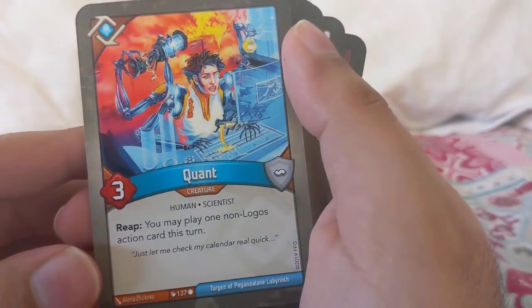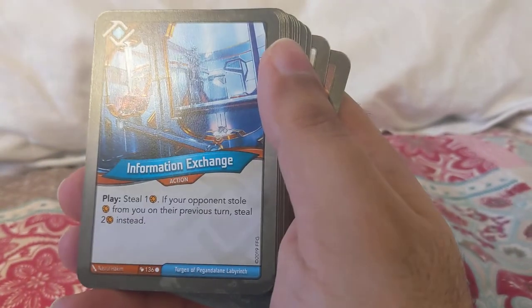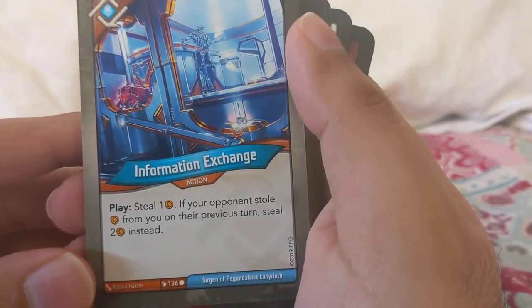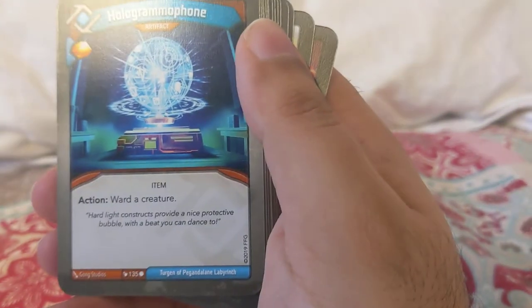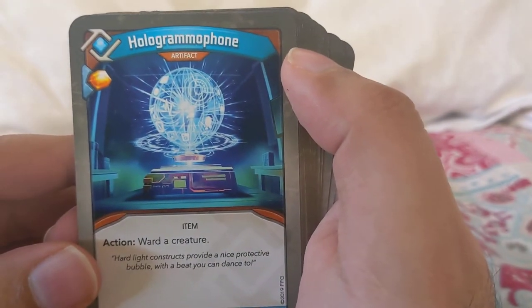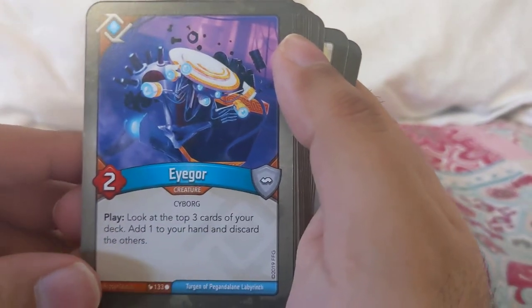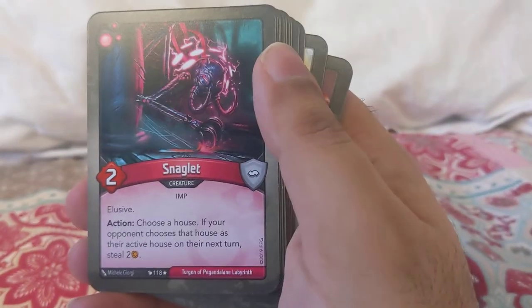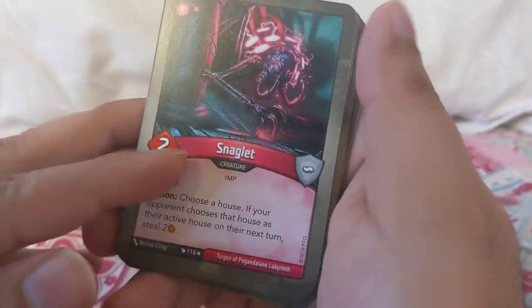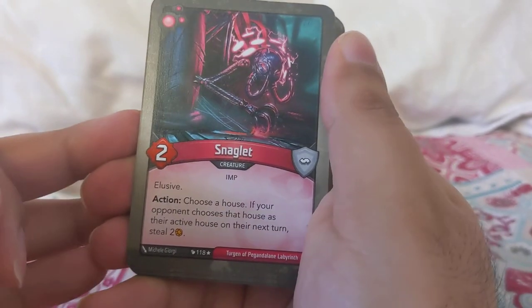Quant: reap — you may play one non-Logos action card this turn. Information: place — steal one; if your opponent stole amber from you the previous turn, steal two instead. Hologramophone: action — look at the top three cards of your deck, add one to your hand, discard the others. Two of those.